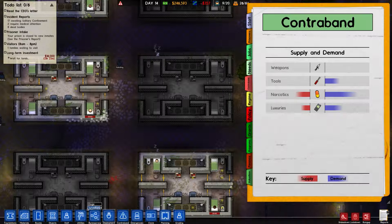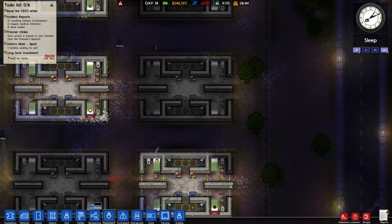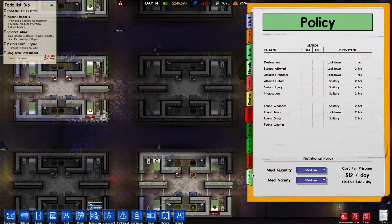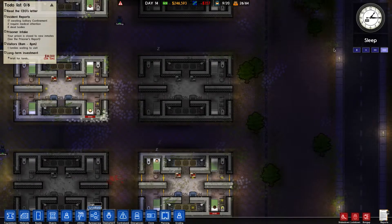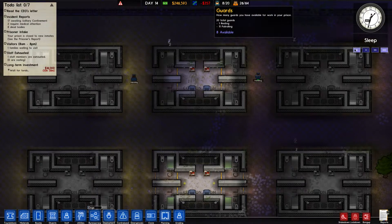I think it has something to do with solitary. We have none of that in here which is actually really good - a regime policy. Maybe it's because since they're in - like, 17 awaiting solitary confinement - maybe it puts them in a permanent lockdown so it doesn't use their cell as solitary. They require medical attention. Yeah, we just had 8 prisoners die just like that. If we go here and go validation - deaths in the past, safety and security - but that's a different sort of deaths. Really really weird.